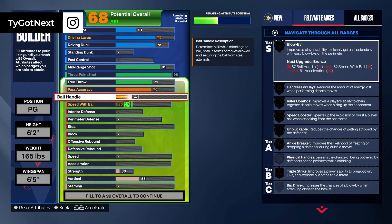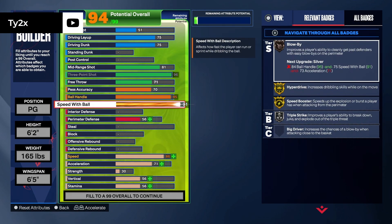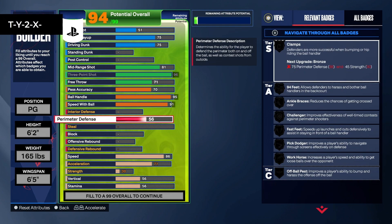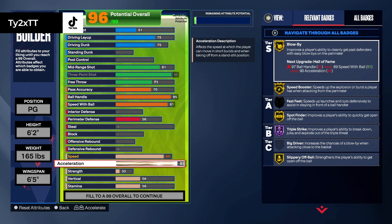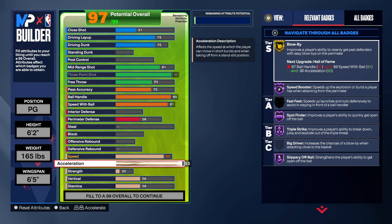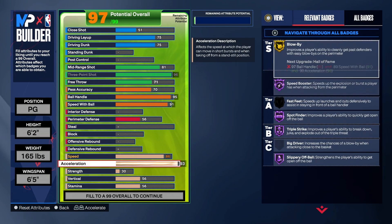I'm sticking with 70, and I'm going to bring my ball handling up to a 95 so I can get all the dribble moves and Hall of Fame speed booster. We're going to bring our speed with ball to a 91 so we can get Hall of Fame speed booster. We're going to keep our speed at an 86 and bring our acceleration up to a 93. I really feel like there's no difference between 95 and 93 acceleration. As you guys can see, we do get the speed booster on Hall of Fame.